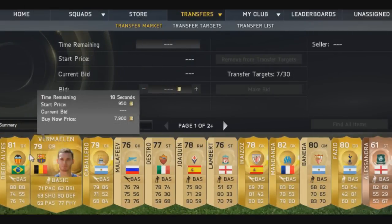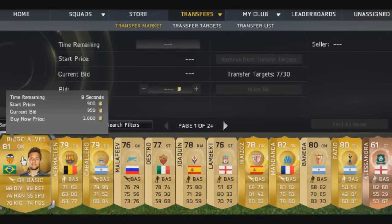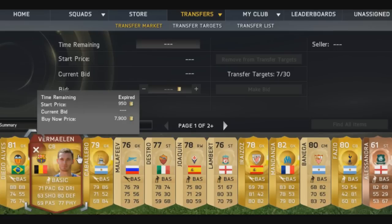Let me show you a quick example. We see a Diego Alves for 950 coins and his buy now price is around 2k. You can add him to your watch list, then go back to the search engine and type in Diego Alves to check how much he's actually worth — you can make about 500 coins with him, but I'm not too sure yet.